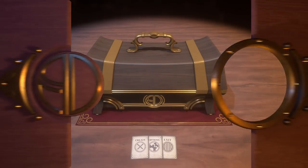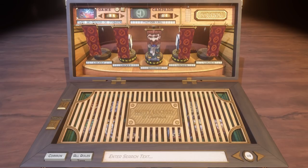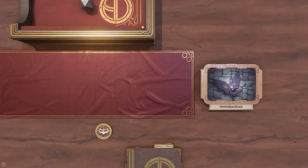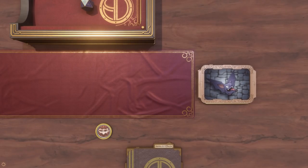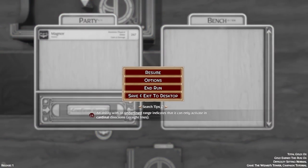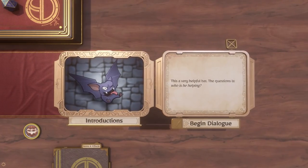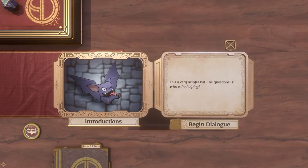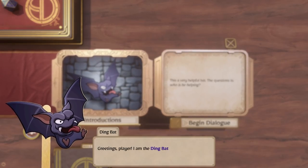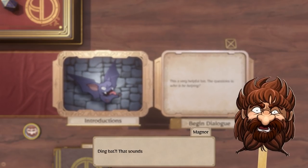Let's go ahead and start playing. Let's see what happens as we go into the Wizard's Tower tutorial. Confirm and we'll see what this game is all about. It's Magnor the Warrior — okay, cool. Let's go back and confirm party. This is a bat — this is a very helpful bat. The question is: who is he helping? Begin the dialogue. 'Greetings player, I am the Dingbat, servant of the wizard and your humble guide.' That sounds like a made-up name — nope, it's a naturally occurring name.